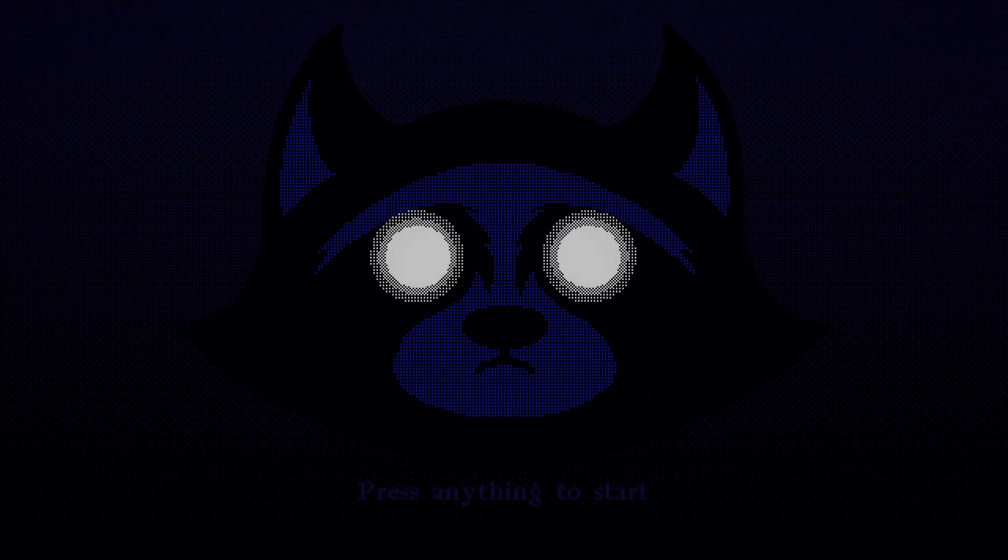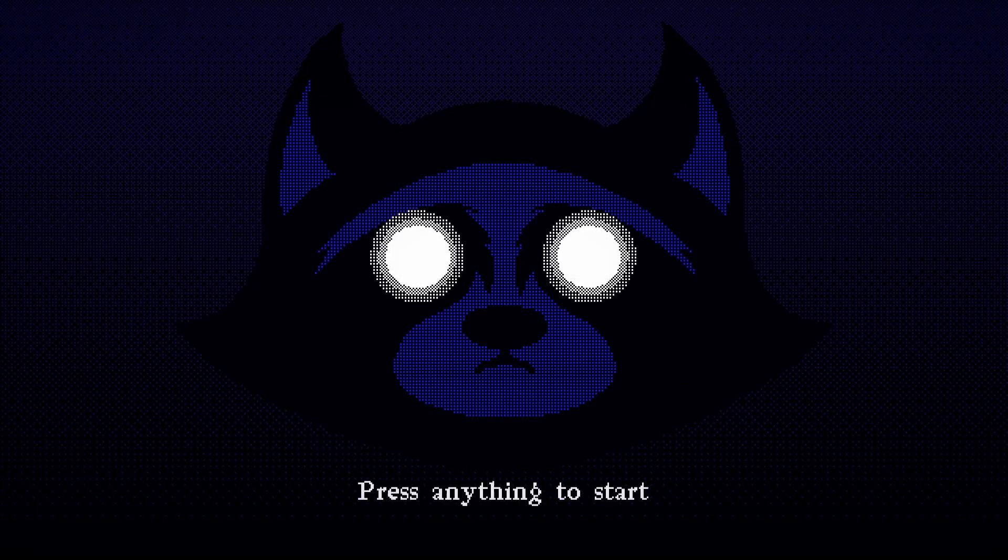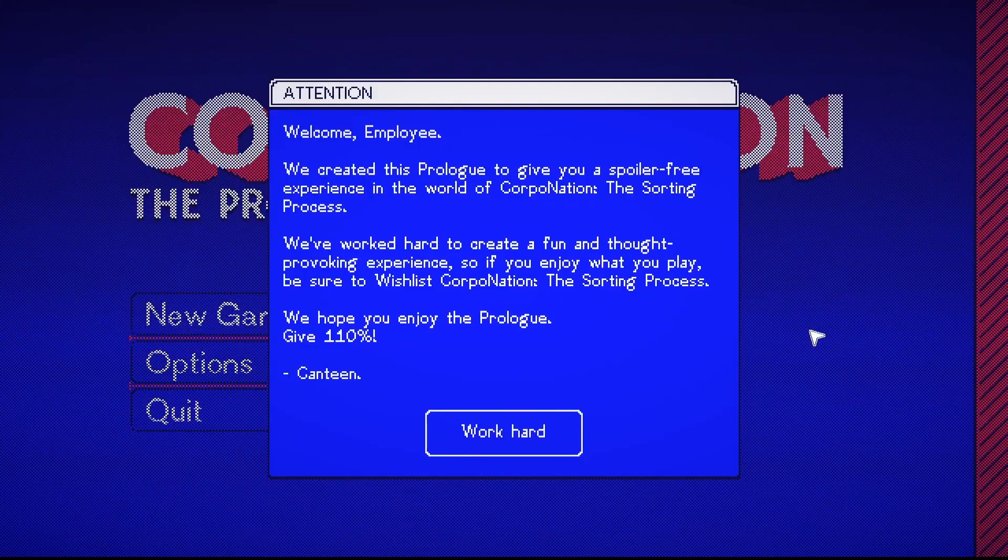What's up everybody, it's Average here. Today we're taking a look at Corpo Nation, where we live in a dystopian world — it's a dystopian political life simulation. We have to sort genetic samples. It's developed by Canteen, published by Polytonic Friends, and it has a release date set for February 22nd, 2024.